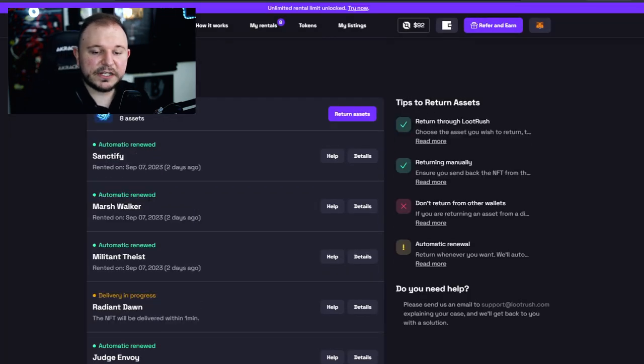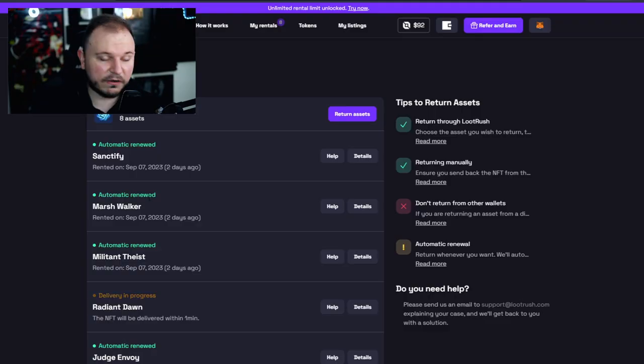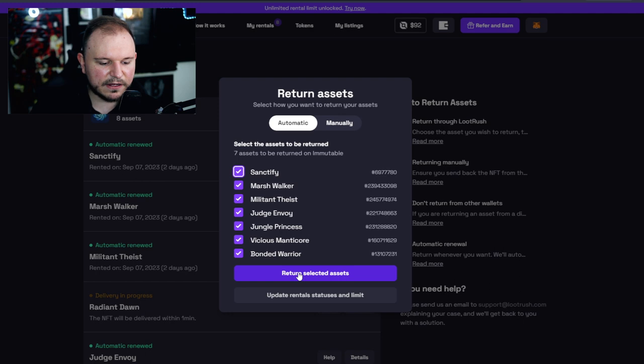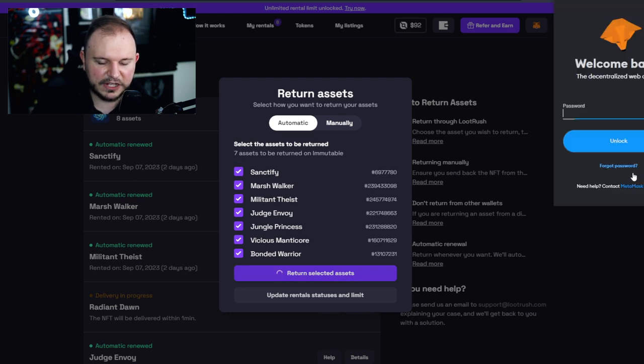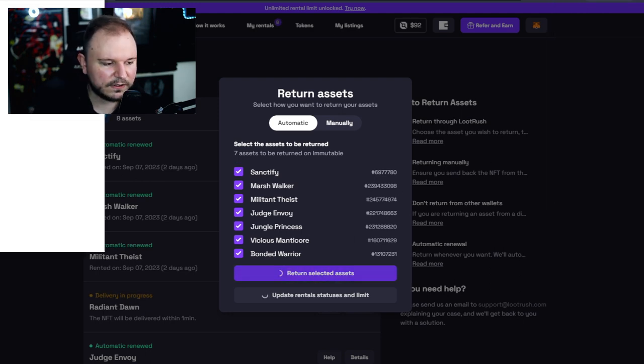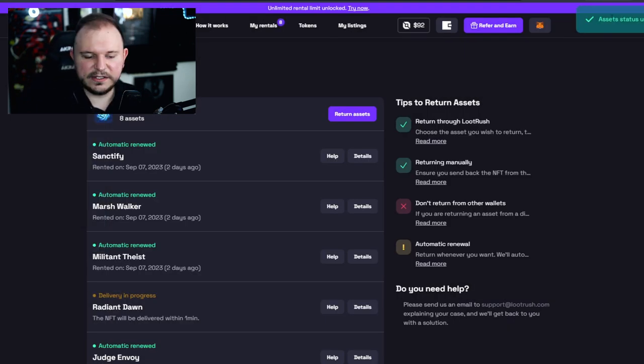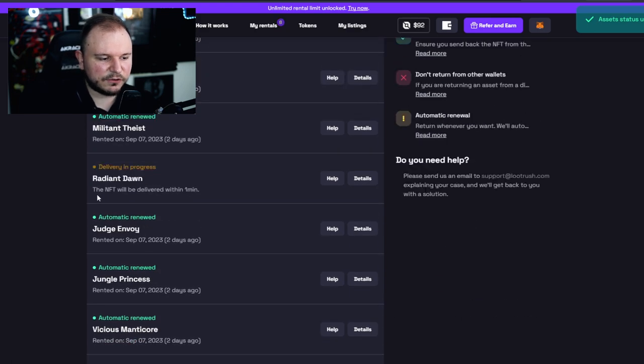If you're using the LootRush wallet, the NFTs will automatically return. But if you use MetaMask or any non-custodial wallet, you will need to click on 'Return Assets' right here. You can choose all your assets and return them to their original owner, sign the transaction with your MetaMask wallet, and since this is Gods Unchained, also sign with Immutable X. The status has been updated and the NFTs are going back to their rightful wallets. Be sure to return your assets so as not to waste your rental money.